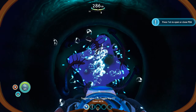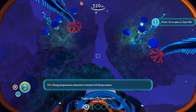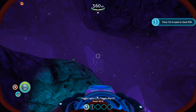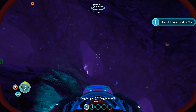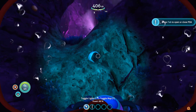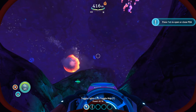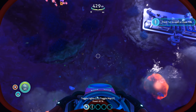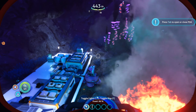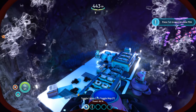I recommend getting a bunch of these. Now if you go underneath where this first one is, that's what the PDA is talking about — the mineral rich fissure. You're going to find uranite down here, lithium, and then rubies. We have more scans for power transmitter, thermal power plant, things like that. You can see there's a ruby right there — come down here, we have more rubies, and you'll run into the thermal power plant. That's the easiest way to get it.